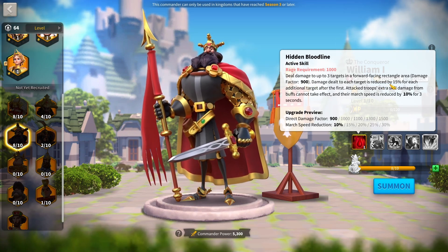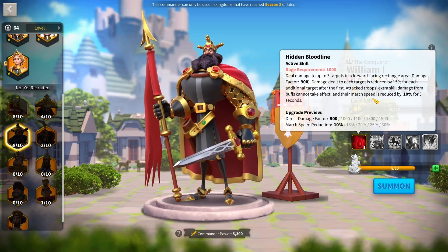The next part of his active skill: Attack Troops' extra skill damage buffs cannot take effect, and he reduces their march speed by 30% for three seconds. Those are two really good debuffs. The march speed is pretty self-explanatory and is a really powerful AOE debuff. He is one of, if not the only, commanders in the game with an AOE march speed reduction.